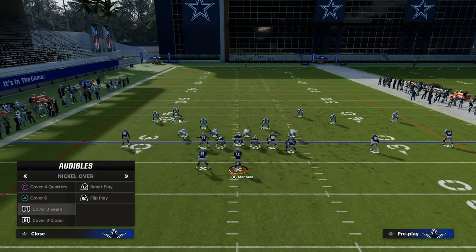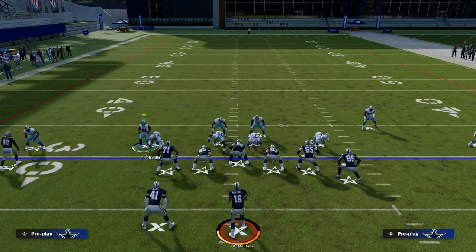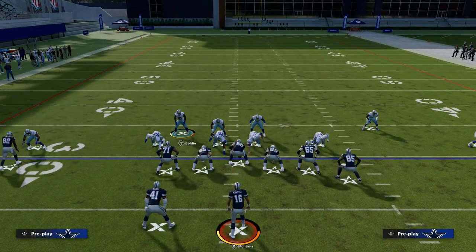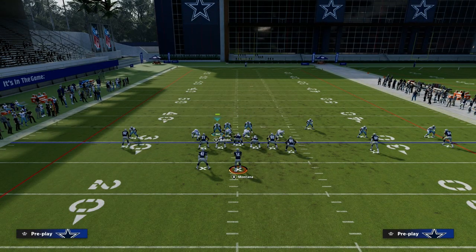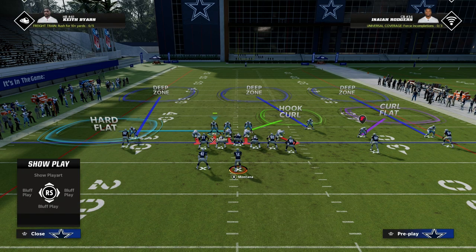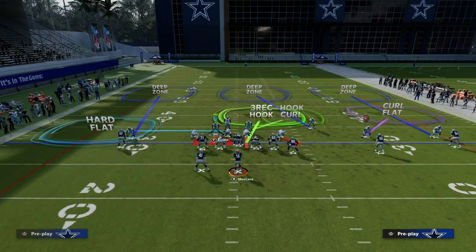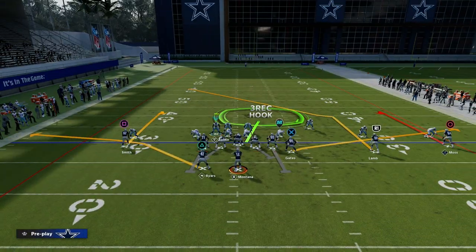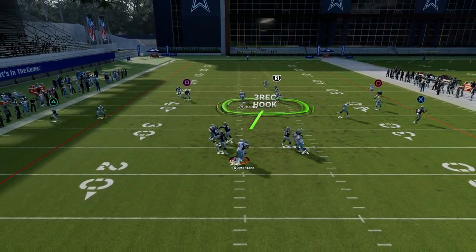You can also do this same principle with Cover Three Cloud. All you would do is take the guy on the left and put him in an outside third, then cloud the short side. I really like a simple hard flat of that linebacker on the left side and then a Bluff Blitz over the middle, because you can drop those guys into coverage. Now you have some extra middle-of-the-field protection and you're playing zone coverage, which is great for stopping those crossing routes.